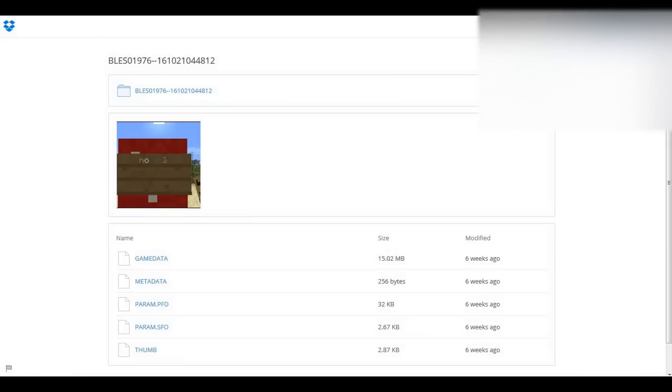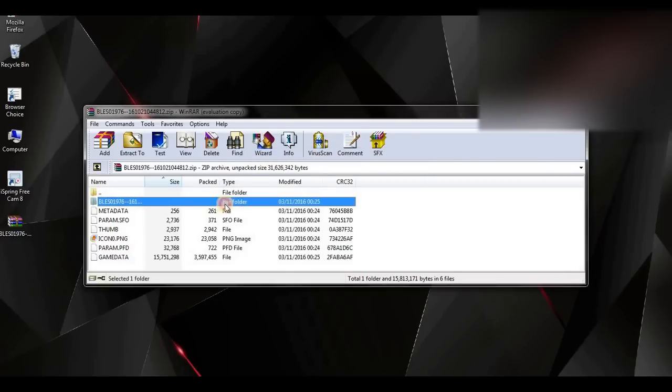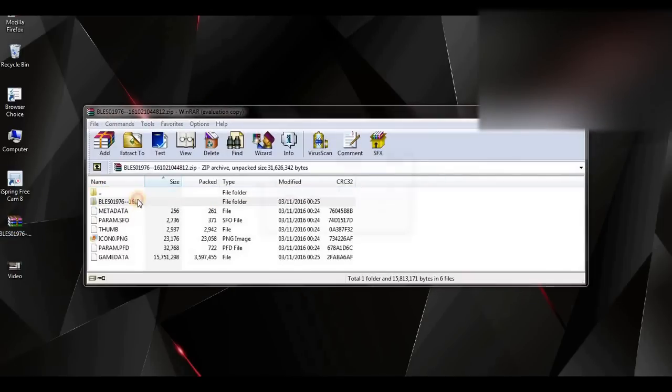There might be a time limit on the download or there might not be, depending on the file size. After it's done, go back and here we have the map file. You need to get your USB ready — remember that, because without a USB it won't work. I had to quickly end the recording because I forgot to insert my USB. I'll be talking about all the equipment you need in the comment section.